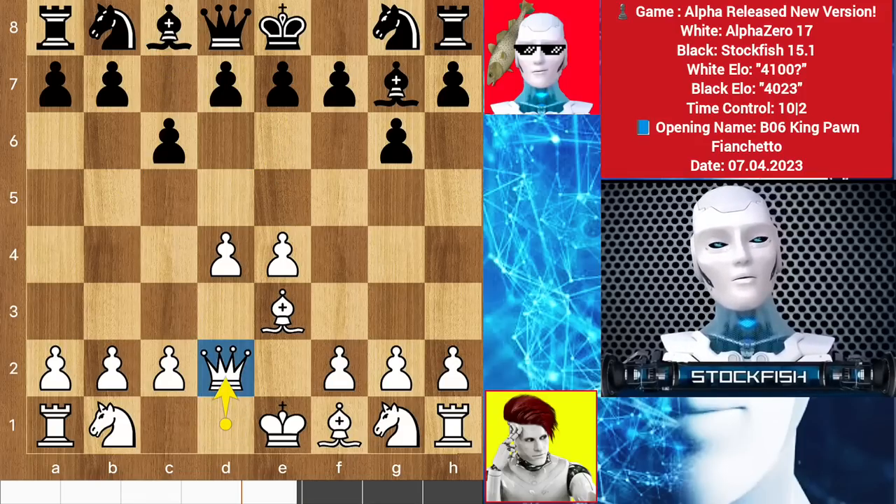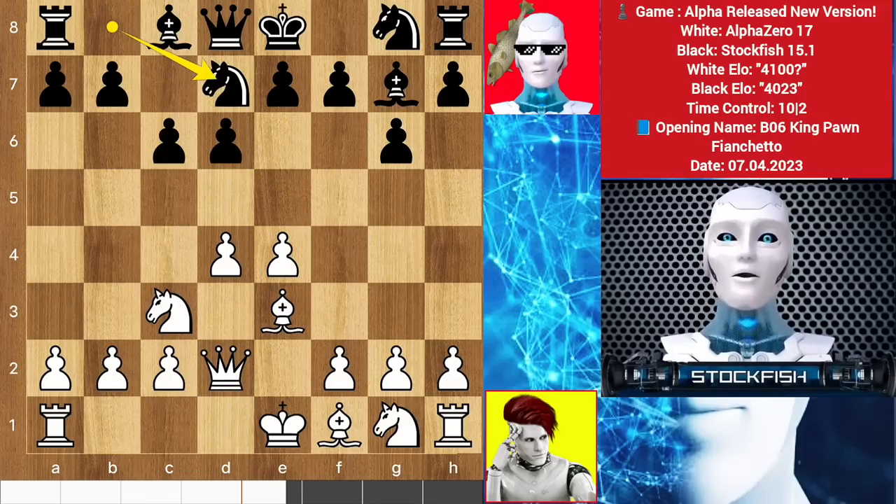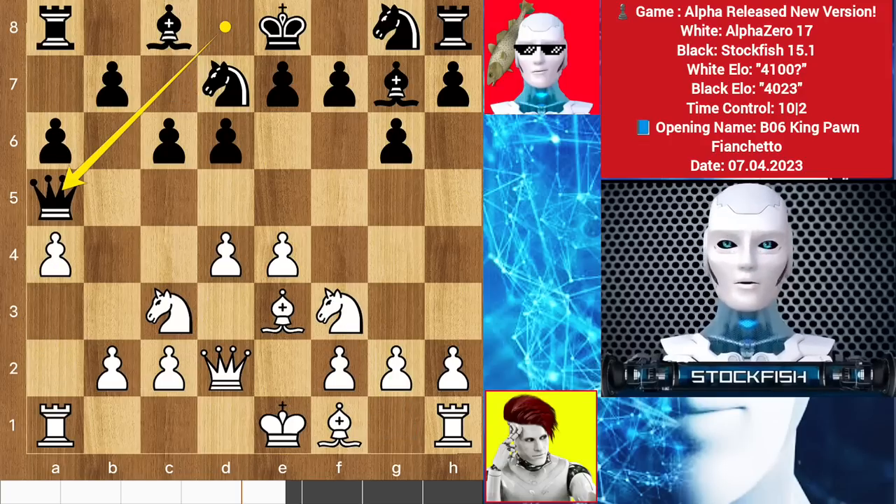Queen d2 by Alpha, d6, knight here, knight d7, and after a few moves we have bishop to d3. Alpha's plan is to play b4, sacrificing his own pawn. Let me show you the variation — what if you take the pawn?